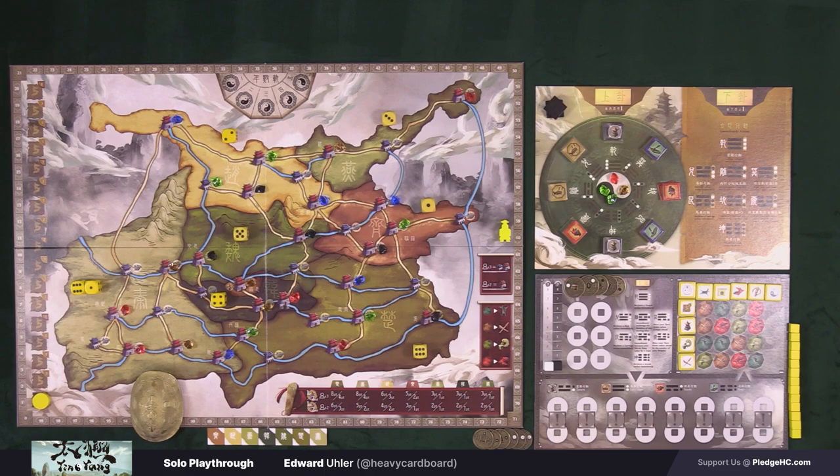The solo game has no dummy player — there's nothing along those lines. There is no turn order; it's just me taking actions. The game takes place over the course of five years or five rounds. Each year or round is divided into four phases.